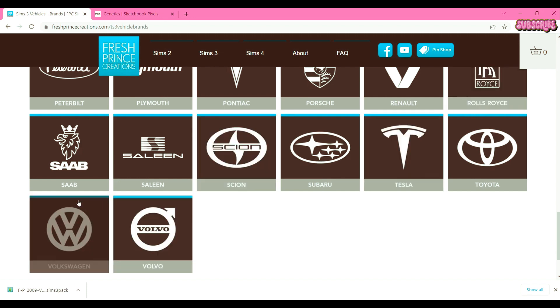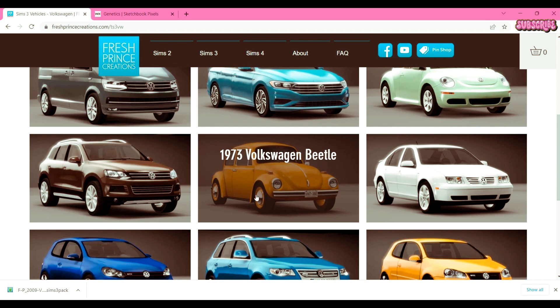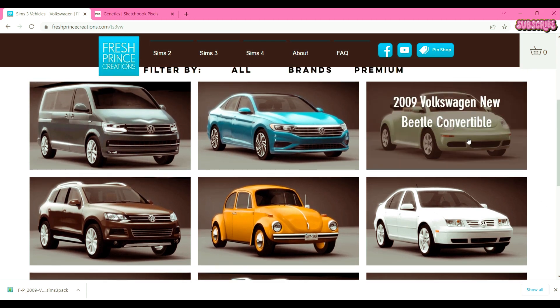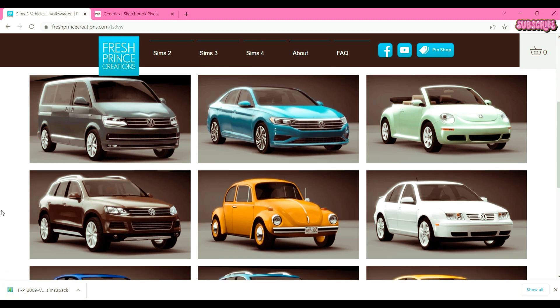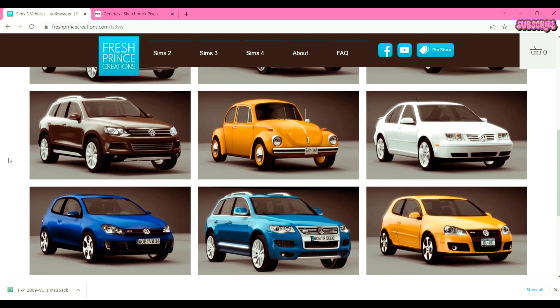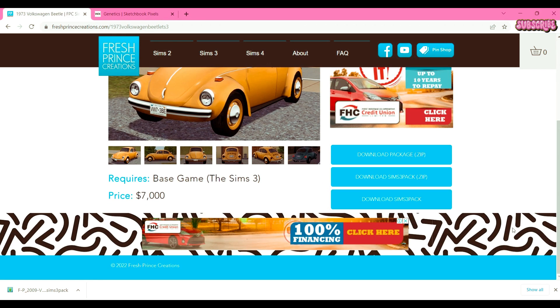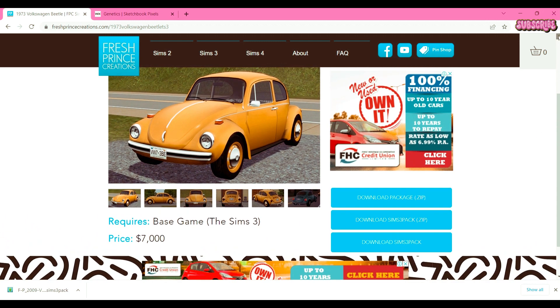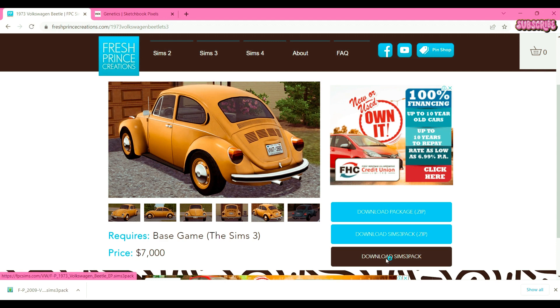They even got Rolls Royces — upper echelon, lower echelon, whatever echelon you need. Herbie, beep beep! I thought about getting the Volkswagen Beetle or the beetle convertible — I might just keep the beetle convertible. And there's the Volkswagen New Beetle — that's cute. You know what, I might just get these three cars: the Volkswagen Beetle, the New Beetle, and the Beetle Convertible. It'll show you how it looks in-game as well.